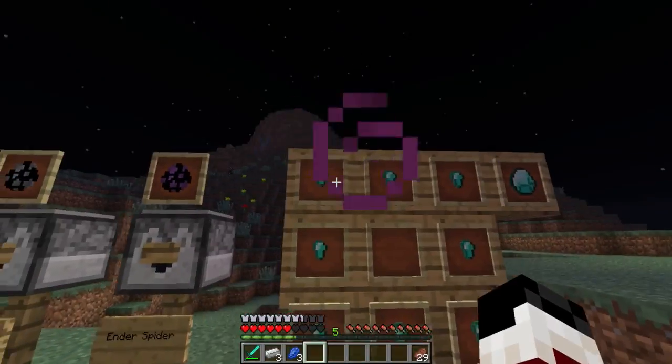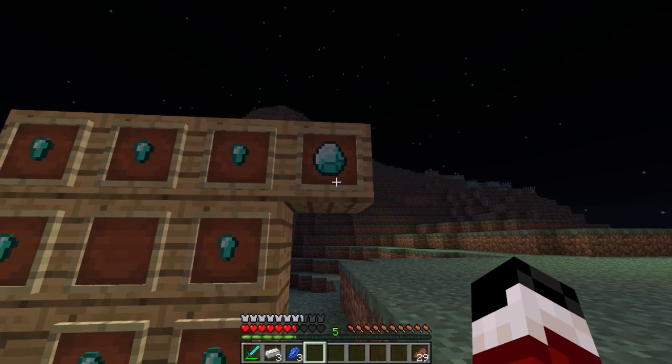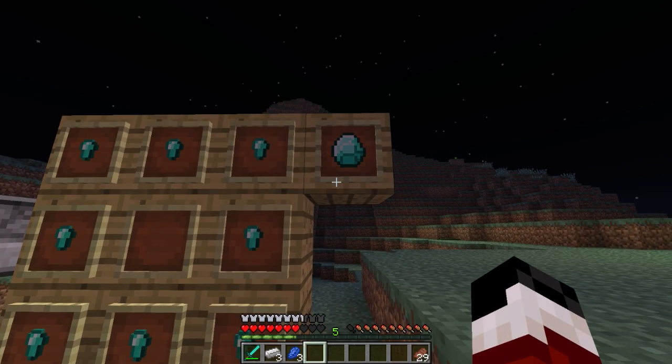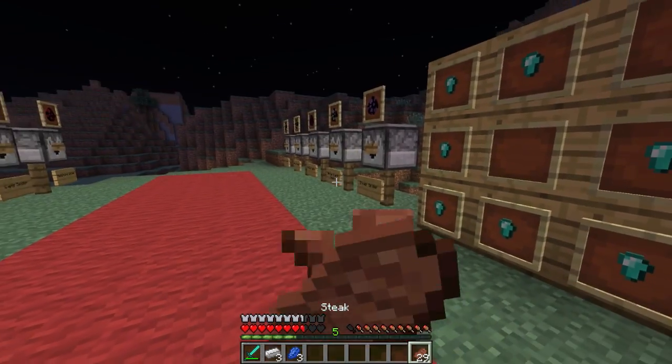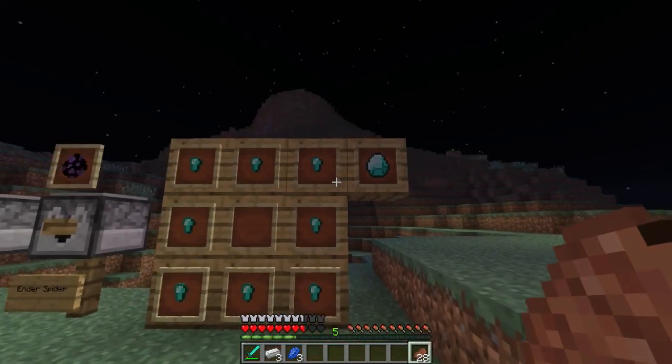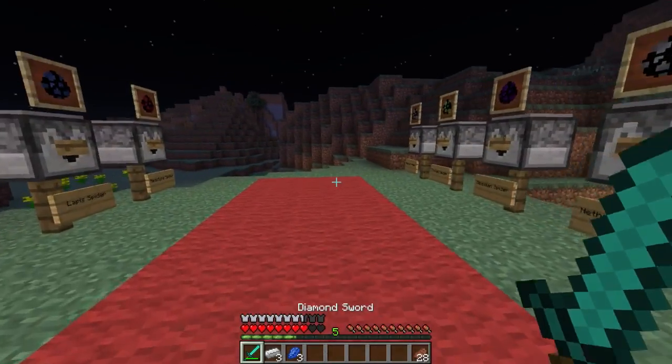So when you collect 8 of these diamond nuggets, you can make a diamond. I assume the mod maker did this because a diamond itself dropping might be a little bit too OP, and thus the diamond nugget was formed to allow a more balanced system for the diamonds to drop.